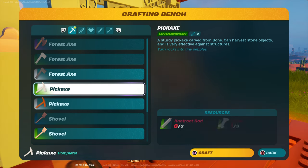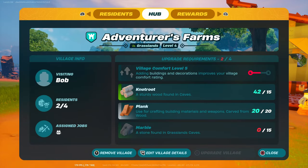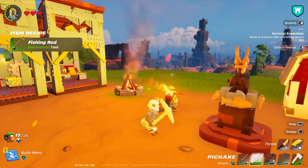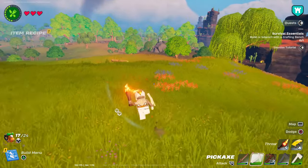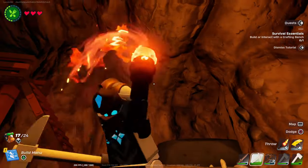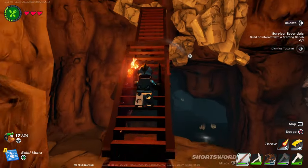All right, now we got a green pickaxe. What else do we need? We got planks, knot root, and I think we need to go back to the cave and get the marble. Oh, this cave over here — we never got the marble from it. Maybe I did clean out this cave. Where's all — okay, there's all the marble. Oh wait, I already made steps.